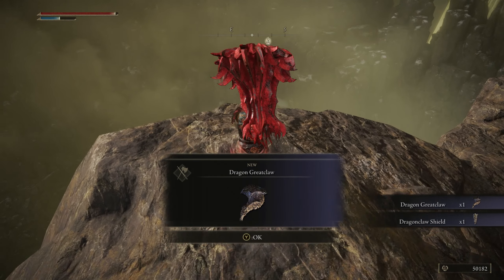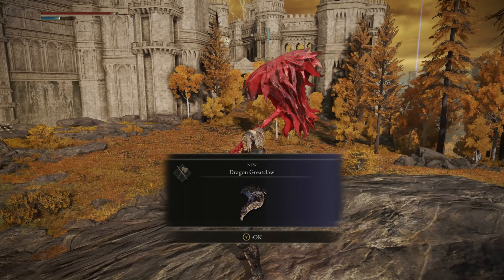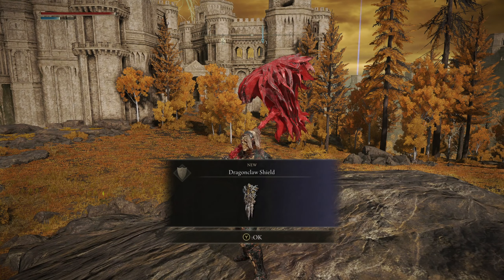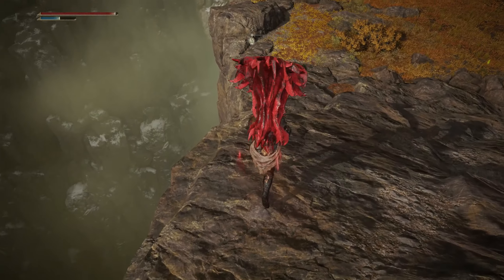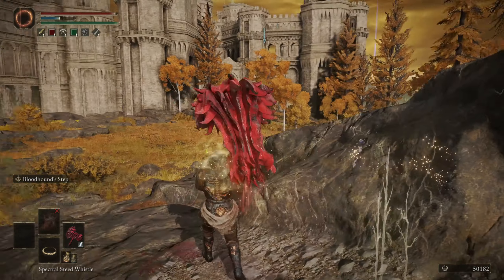Either or works, obviously. And there you go — that's how you kill the Tree Sentinel before entering the castle. It's a very hard boss. I had to find a way around it, so I did. I hope you guys enjoyed this video and please subscribe for more Elden Ring content. Thanks for watching. Peace.